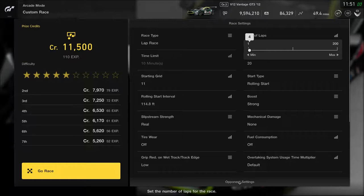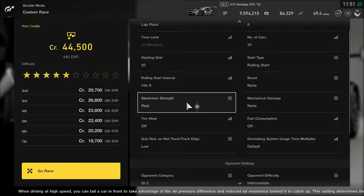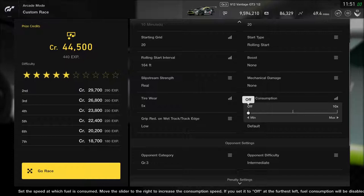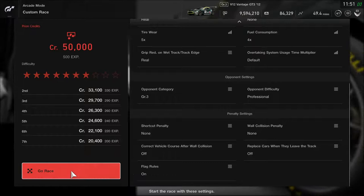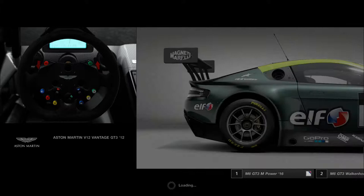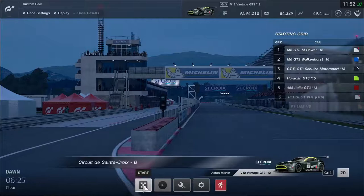The conditions are six laps, starting last, largest rolling start interval available. No boost — rubber banding is off. Fuel consumption is at four times, tire wear at five times. It adds a little wrinkle to the racing, but I don't need to pit for tires or fuel, and I don't need to do any crazy fuel conservation with lifting, coasting, short shifting, or managing fuel mixture.